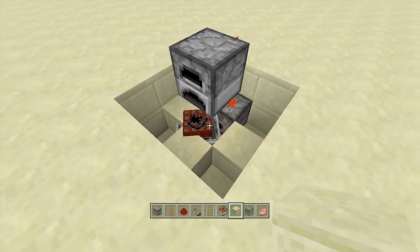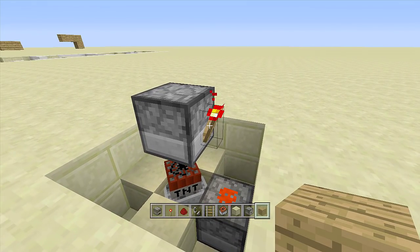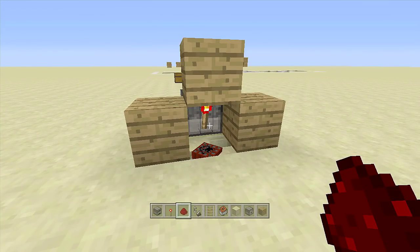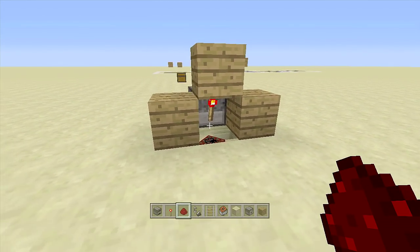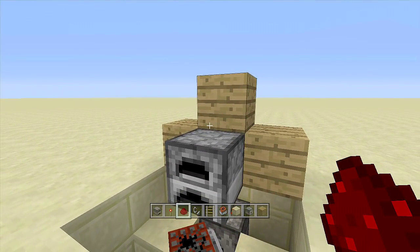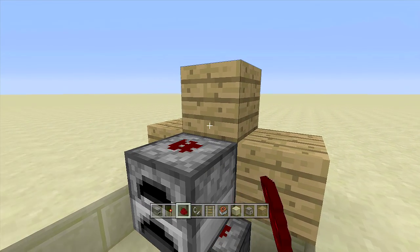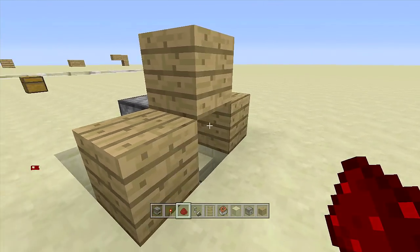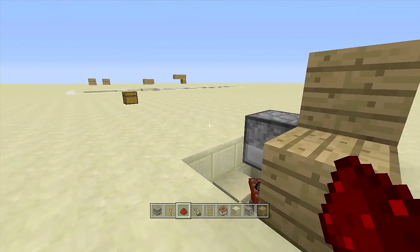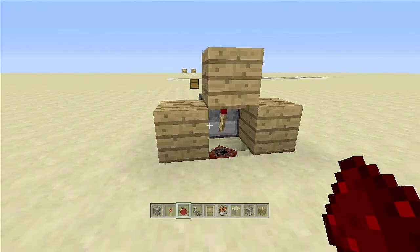Place walling blocks of your choice around the redstone torch — one here, one here, and one right above it. Now we need to burn out this redstone torch. Come to the front of the furnace and place a piece of redstone dust above it. The quicker you break the dust the more likely it is to burn out the torch. Place the redstone dust, wait till it stops blinking, break the dust, and your torch should be burnt out on the back side.